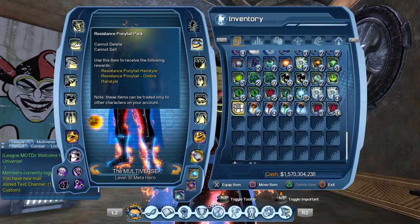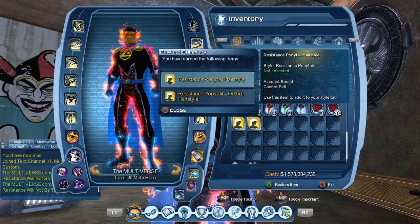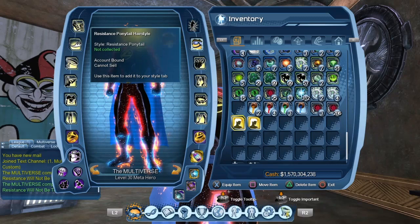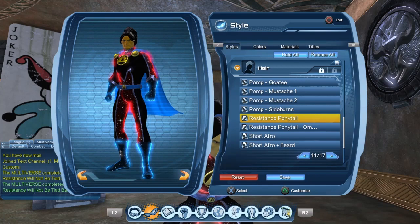Obviously you could trade the little box to any one of your characters if you wanted to. Let's open the box. When you open the box it gives you a little feed, and you can see the two hair styles. Once you open the box the hairstyles themselves are account-bound, so you could not sell them on the broker anymore. If you want to sell it on the broker you have to sell the box itself. So let us consume the hairstyles.